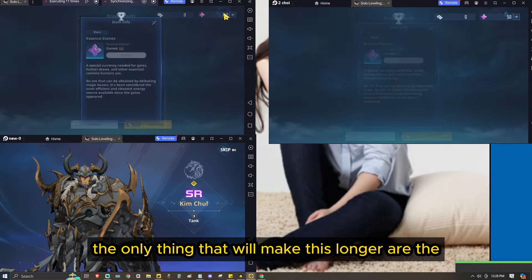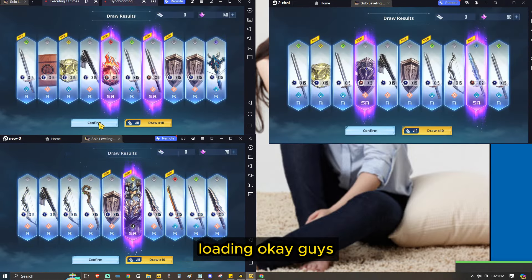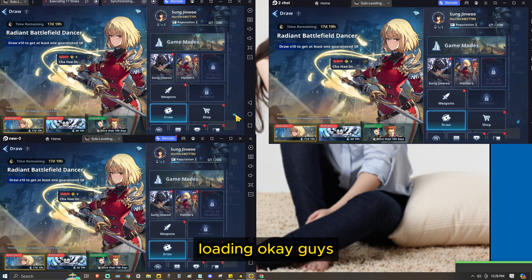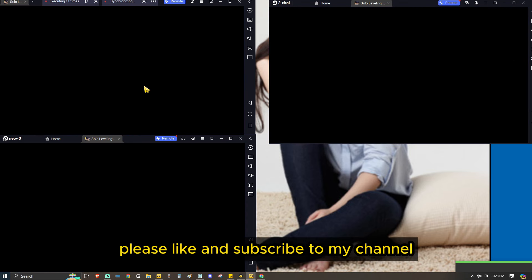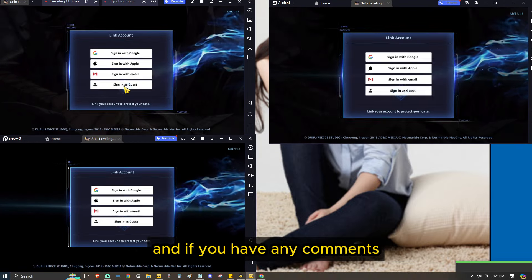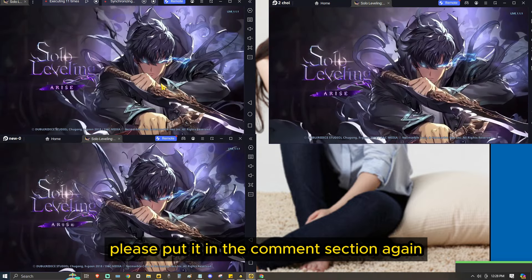Now I'll show you how to reroll faster without using codes. Just follow the video. While you are rolling, I assume you already know your target. First, go to the mail and claim Eugene Ho.